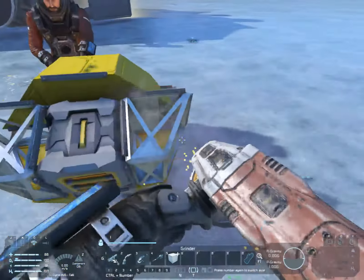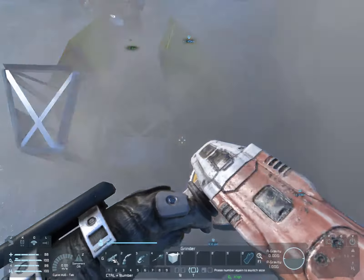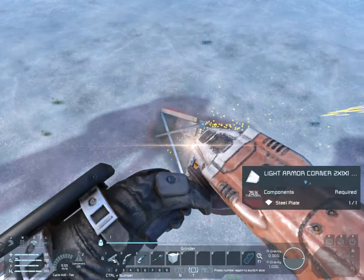Quick note to Keen Software: perhaps you should make it so that when you impact the ground, your armor breaks of course, but you skid and bounce along the way. Just going through and hitting armor and having your ship melt isn't fun. Ship-on-ship contact? I don't mind things melting there.